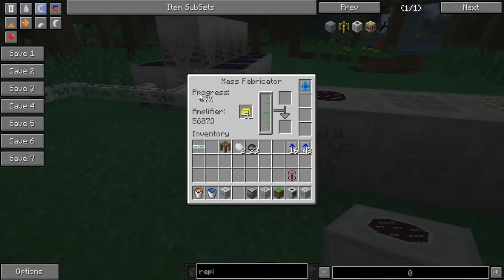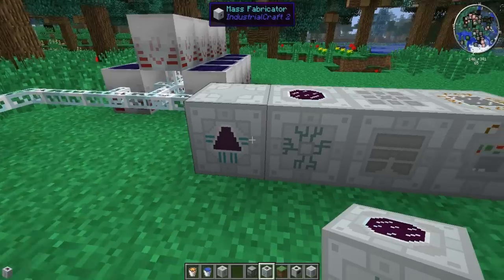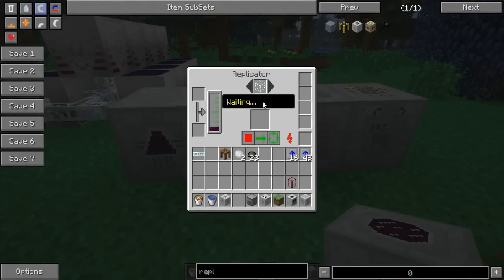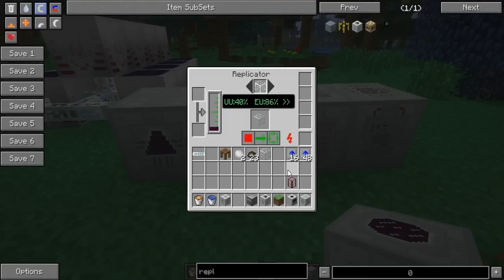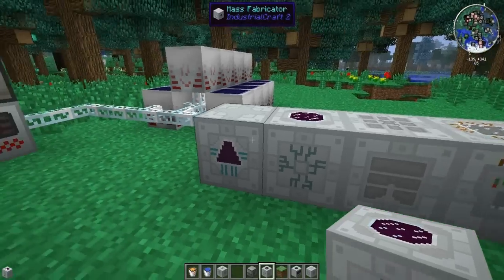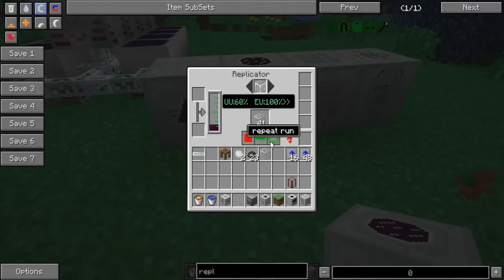I'm still making some more UU, so that'll continue making. You can either press single or repeat run for this. If you press single run, you'll have one piece of glass right there. If you press repeat, it'll continuously keep making stuff. And that's how much percent it requires. I have enough UU to make all this glass and enough power — that is pretty nice.